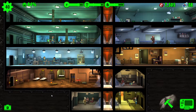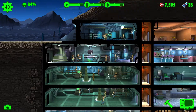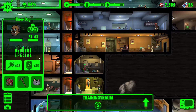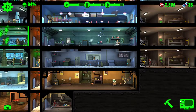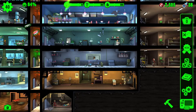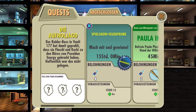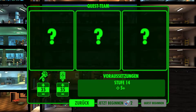Dann müssen wir noch ein bisschen sparen. 38 Nuka-Cola-Quantum haben wir. Weil unser 3-Dog jetzt wieder ein neues Ding bekommen hat, würde ich sagen, schicken wir ihn nochmal los auf eine Mission. Vielleicht machen wir heute gleich noch eine Mission. Flaschenkies an Entführer, Stufe 14, Waffen 5 plus. Da können wir wieder bloß den 3-Dog nehmen. Der hat Stufe 43.